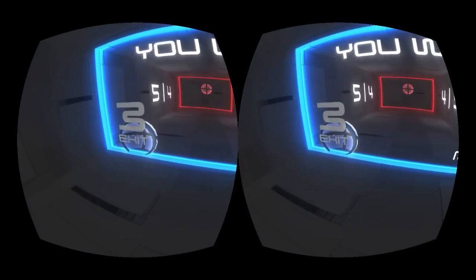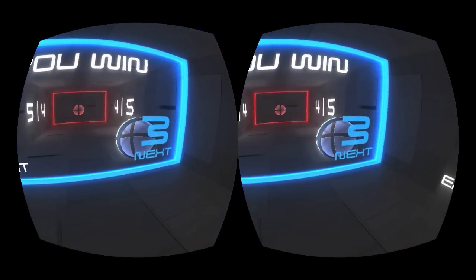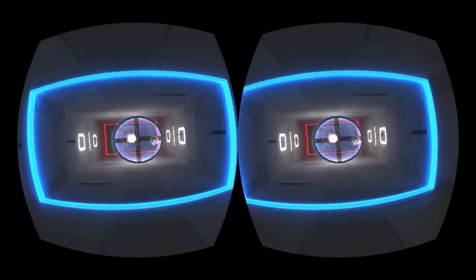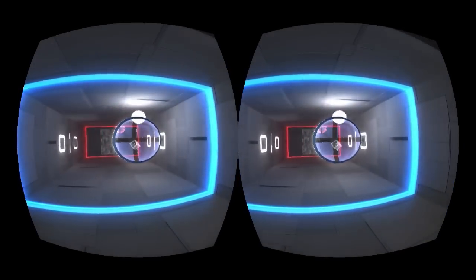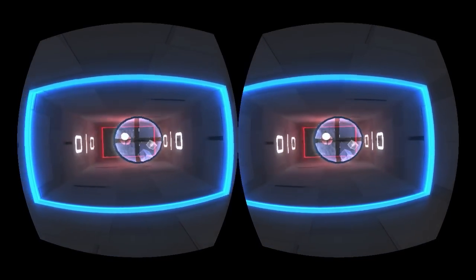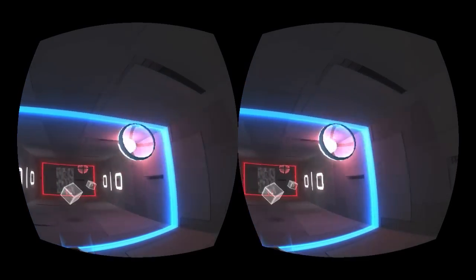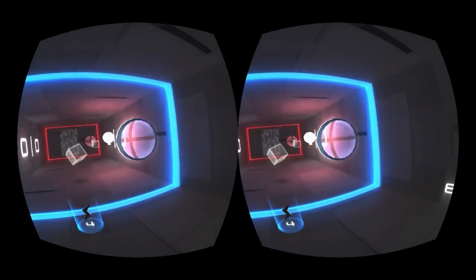You just hover over them to select. We'll see what the next one is. We've got a bouncing thing back and forth between the two.